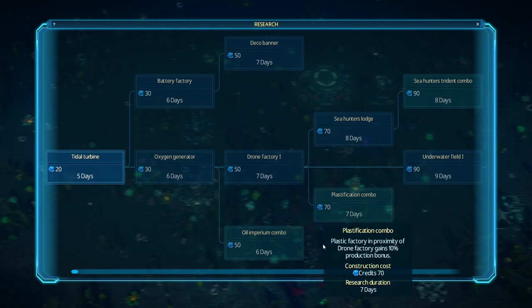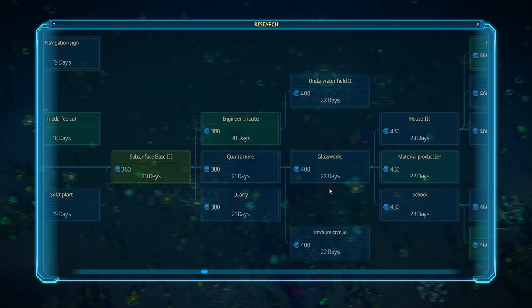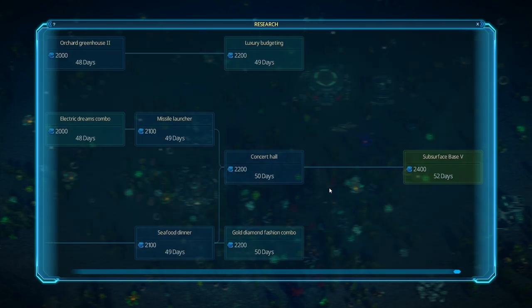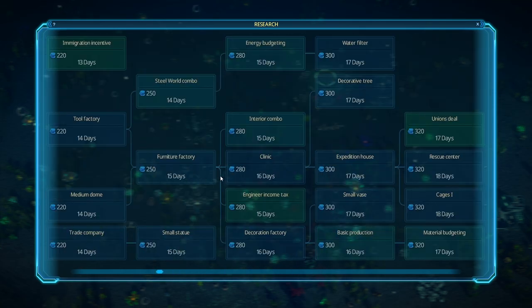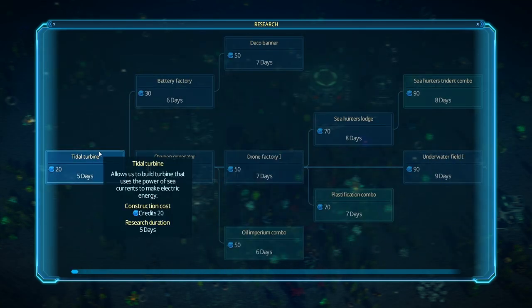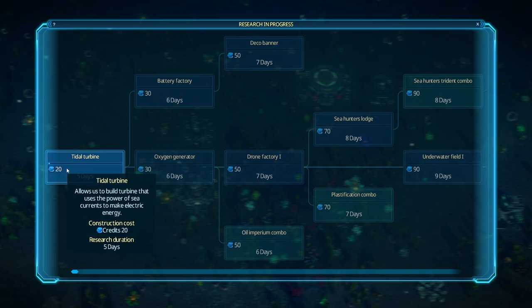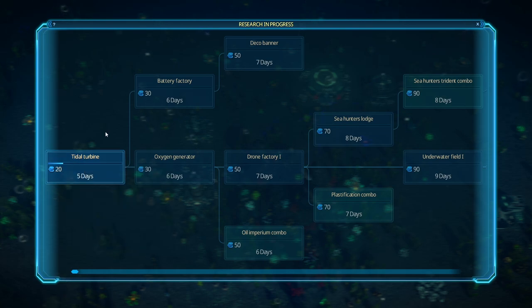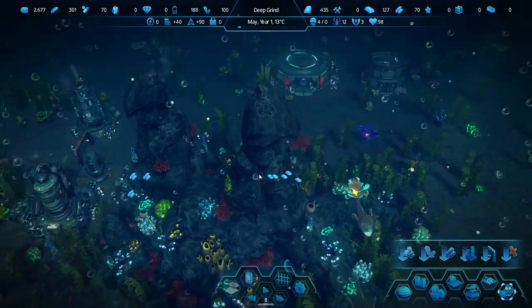U, I think, opens up the research window. There is a lot of research in this — I'm scrolling to the right with the mouse wheel, there is a lot. I'm going to pause while I do all this. The first thing we're going to do is the tidal turbine — this will be for power. It goes pretty fast if you're on max speed. There they go, they're building.